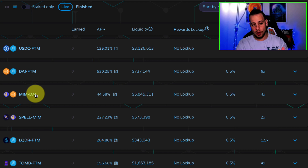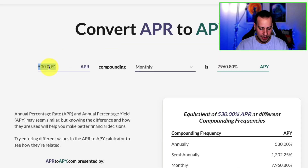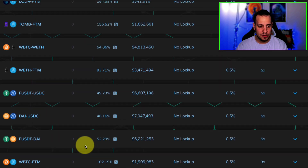If you don't want impermanent loss and want exposure only to stable coins, you can stake in the meme magic eater, mMINI, and DAI pool. Both of these are decentralized algorithmic stable coins pegged to the US dollar. You can earn 44.6% APR, which translates to around 55% APY — about five percent a month on stable coins, not bad.